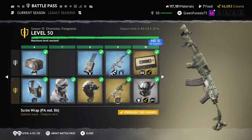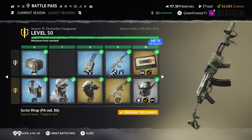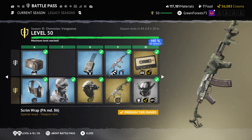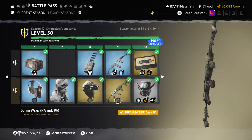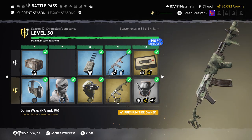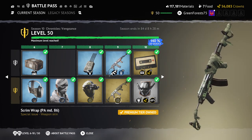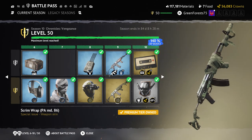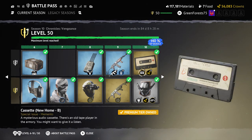Then we got the Scrim Wrap on the PAMD. One host calls it the sexiest thing and the best skin for the PAMD hands down, while the other thinks it's terrible — arguing the PAMD is not a spec ops gun. The counter-argument is that it's a modded AK, which absolutely fits. The debate gets heated but ultimately it's a matter of personal taste.